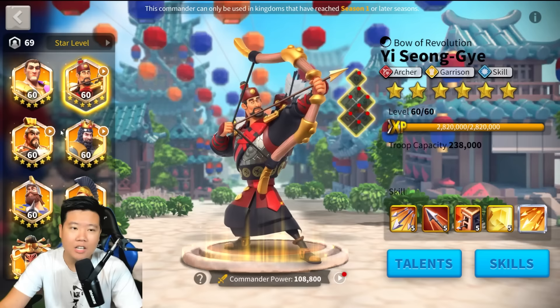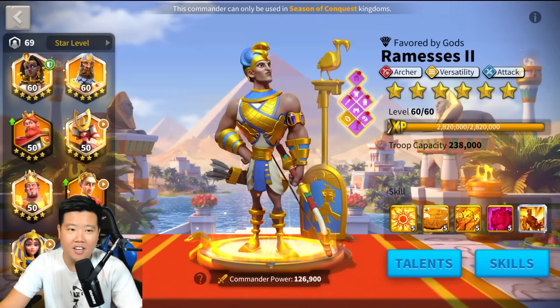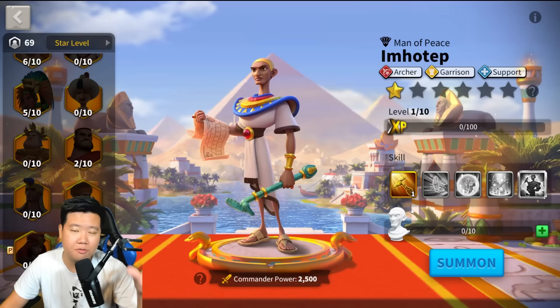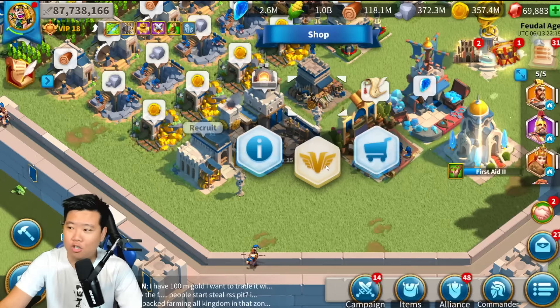For free-to-play players, you can use YSG in the battlefield to keep casting that active skill. YSG and other legendary archer commanders will definitely work well with Imhotep. Today we're going to try to summon Imhotep — we have about 3,000 legendary keys and I really want to see if we can get all the Imhotep sculptures we need.